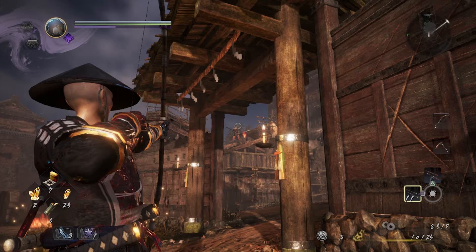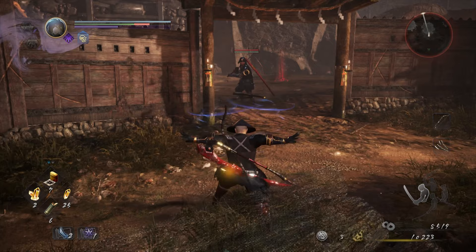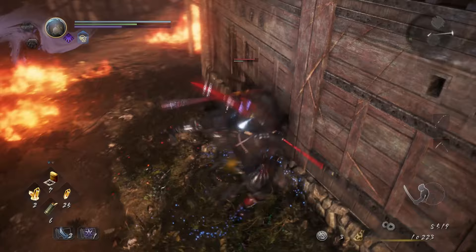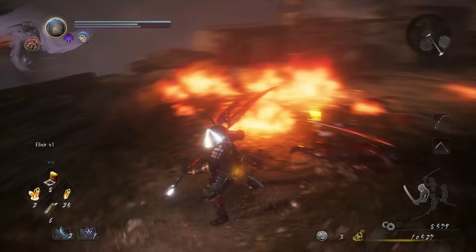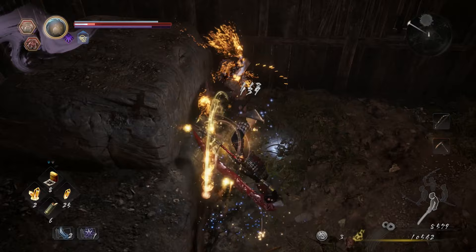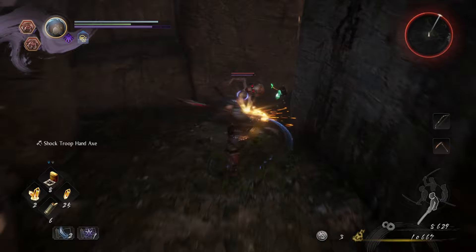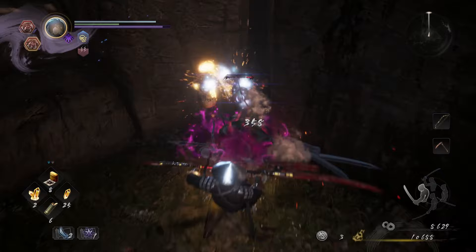Real quick, before we pass under the arch, I'm going to snipe this dude who is going to cause problems if I run into the courtyard to try to fight the big armored Odachi guy. Let's just break his guard. Good — grapple. Just barely not in the fire. And then we'll get back to the courtyard in a second, but first... I got smacked.